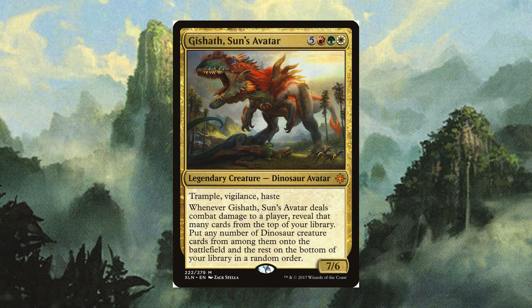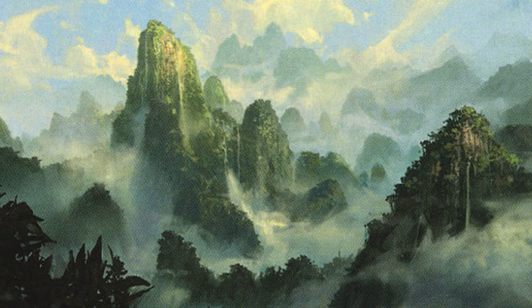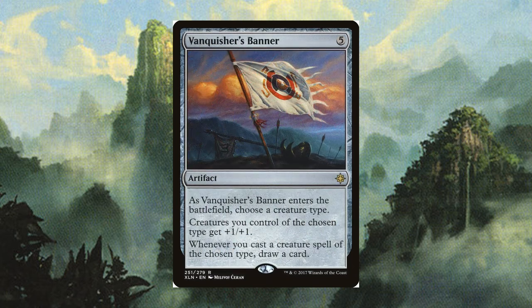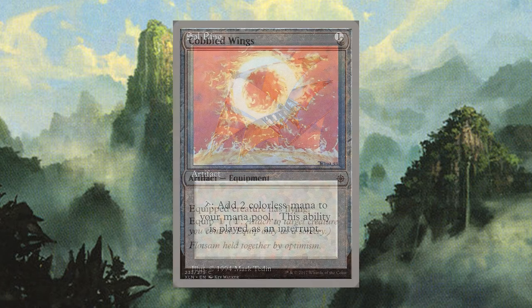Now that we are all on the same page, let's get into the 99. We have a lot to cover. Starting off light with our artifacts, we have Prying Blade to help us ramp with extra mana from treasure. Vanquisher's Banner is here to save the day, at least for those creatures that are at risk of losing in combat. Bonus is that it also helps you keep your hand full because you'll be casting a lot of creatures. Cobbled Wings is hilarious — just picture the biggest, dumbest dinosaur hanging from that little kite. And of course, since we're playing Commander, we have a Sol Ring.